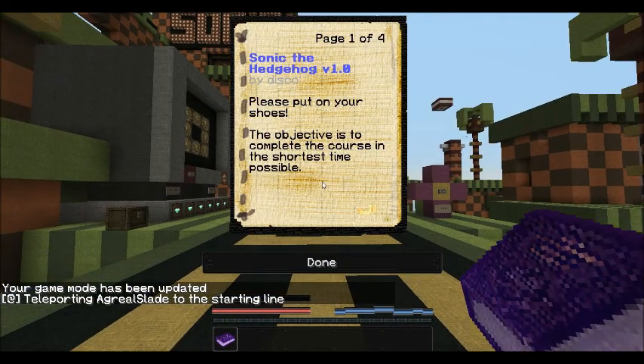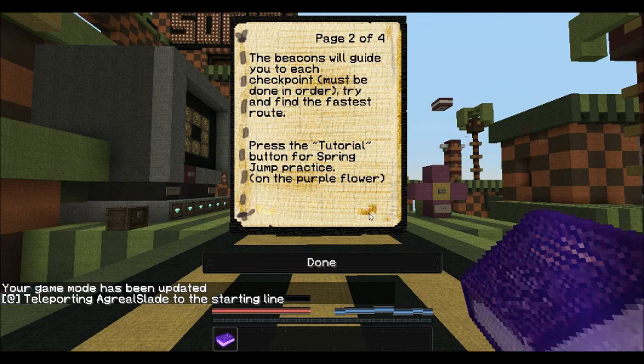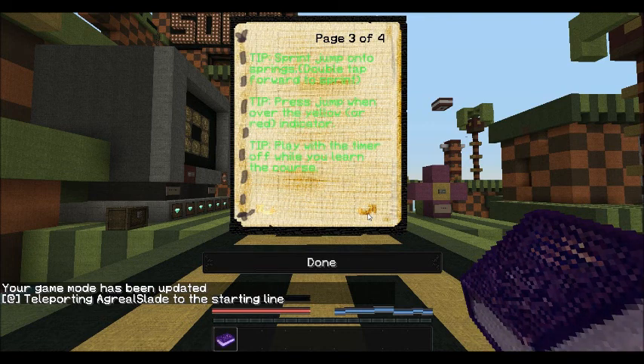Take a look at the construction book. Put on the shoes, of course. The objective is to complete the course in the shortest time possible. Beacons will guide you to each checkpoint — must be done in order. Press the tutorial button for spring jump practice. Tip: jump onto springs, double tap forward to sprint. Press jump when over the yellow or red indicators.